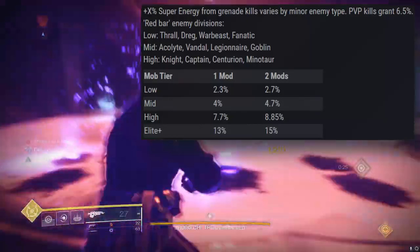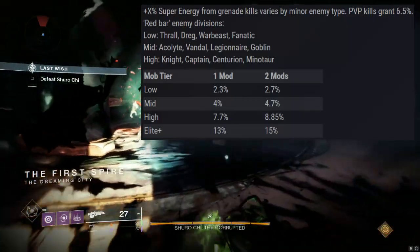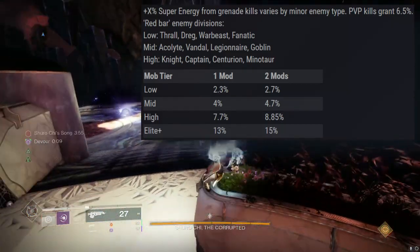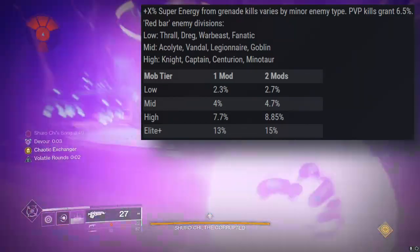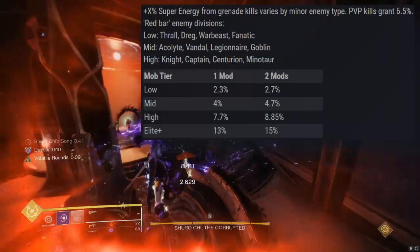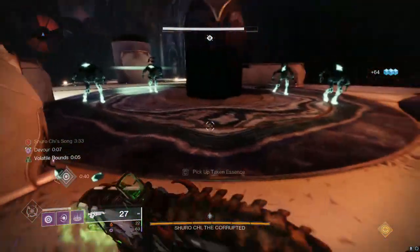For the high tier of red bar enemies — knights, captains, centurions, and minotaurs — with one mod you get 7.7% super energy per grenade kill, and with two mods that becomes 8.8%. Then if you are killing yellow bars with your grenades — and modern day builds, these grenades are no slouch — one mod gives you 13% and two mods gives you 15%. That's actually pretty respectable, especially if you have a grenade-focused build.